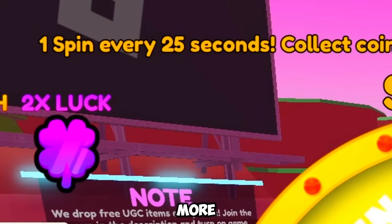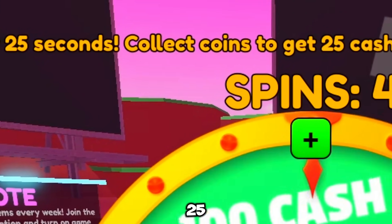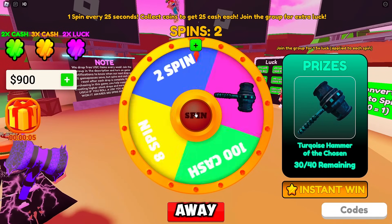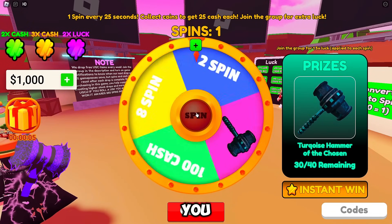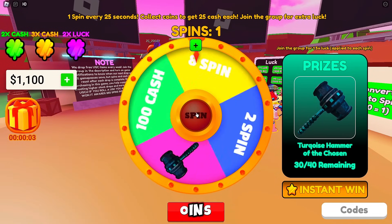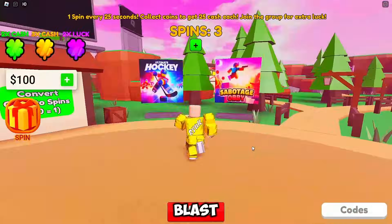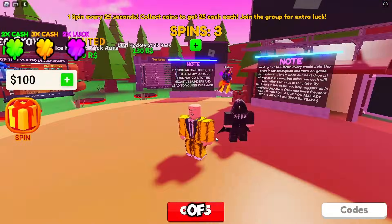You get one free spin every 25 seconds — just sit back, relax, and spin away. Try your luck, and if you manage to snag that hammer, let me know in the comments. So go on, spin that wheel, win that hammer, and have a blast! Let's see who has the luck of the spin.